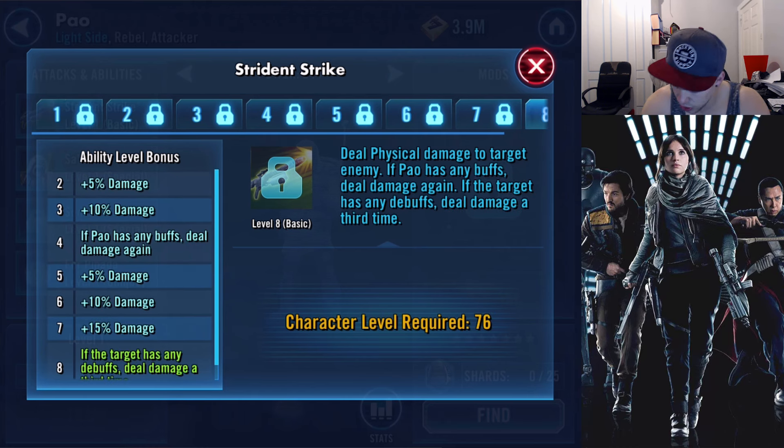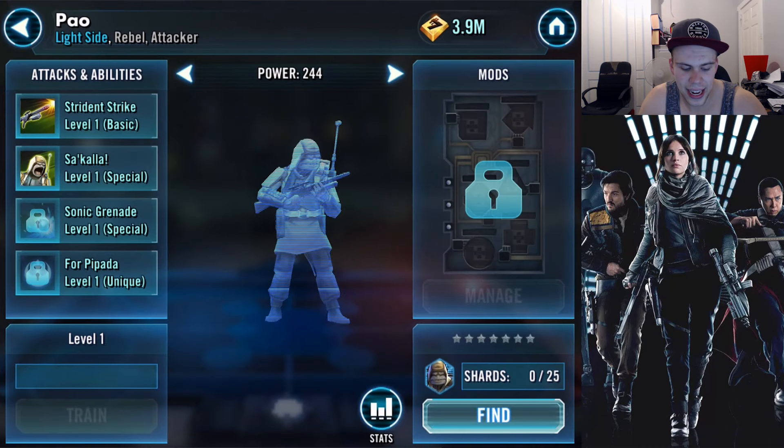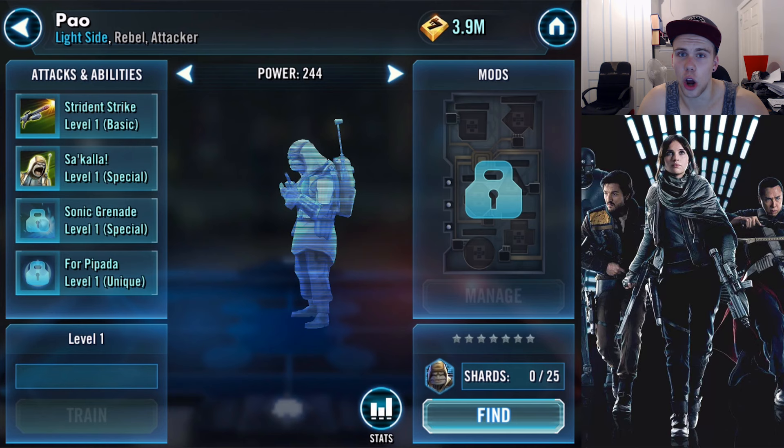Pao's basic attack deals physical damage to a target enemy. If Pao has any buffs, he deals damage again. If the target has any debuffs, he deals damage a third time. So it's possible with Pao to deal three lots of damage — this is Princess Leia-style attack, and you can actually judge when it's going to happen. If you're running a team with, say, Vader and a buffer like General Kenobi, you'll get three attacks pretty much every time. Pao is a rebel, so they are adding even more rebels to the rebel squad.